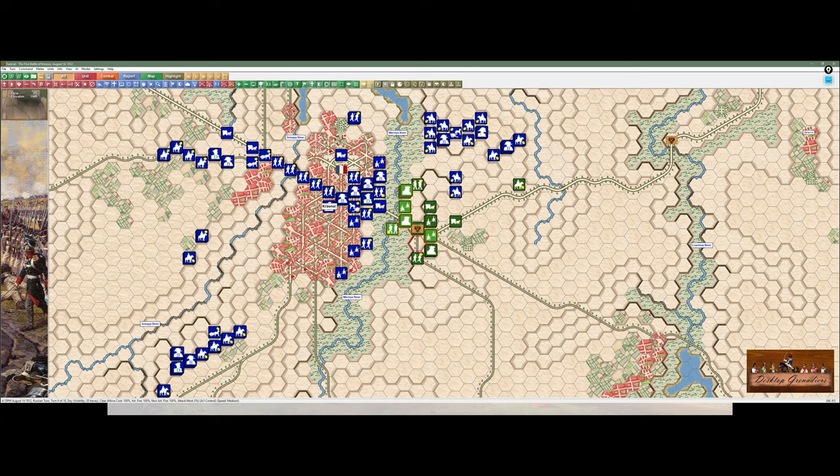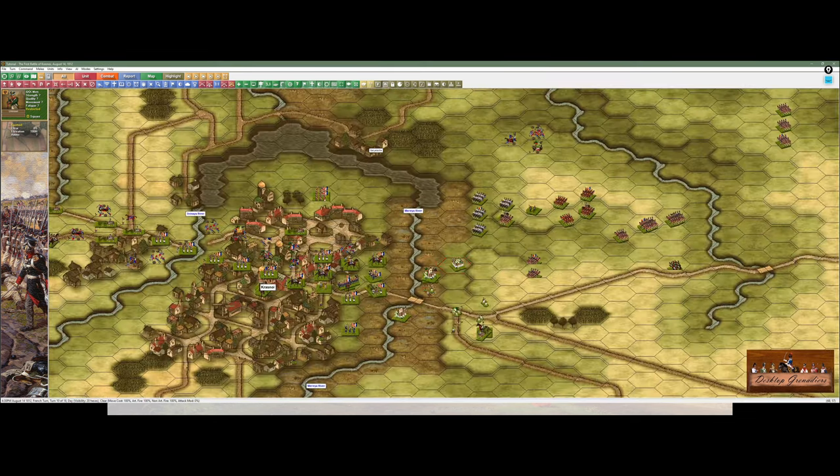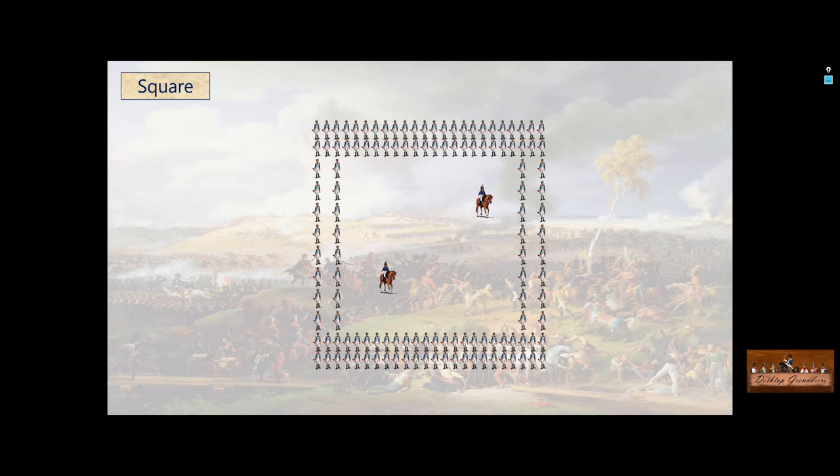I don't know if they're counter-attacking, retreating, or what — but they've gone into square now. Square is another formation, and it's pretty much the only formation that is almost impregnable to cavalry attacks. It offers all-round protection against cavalry. There were only a handful of occasions in the whole of the Napoleonic Wars — 20-odd years — where squares were broken by cavalry. So it is your default if there's a lot of cavalry out there.